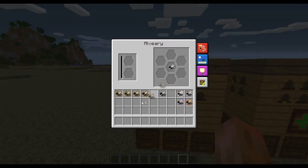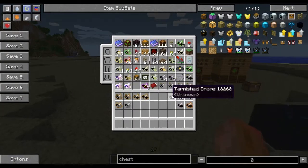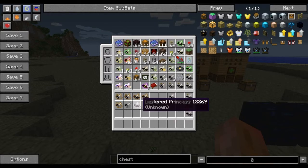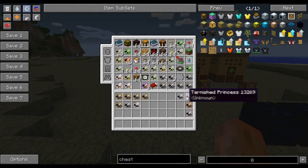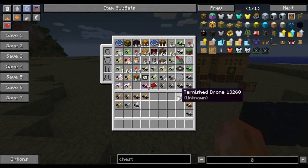We're done. We have another bauxite and a tarnished. We didn't get what we wanted, but we did get most of them. I'll do a quick summary of everything. There's also a 'lusted' bee — I don't know what that is from; that must be from another branch. I'll have to look into that and get back to you next episode.